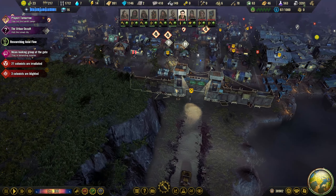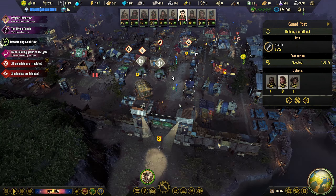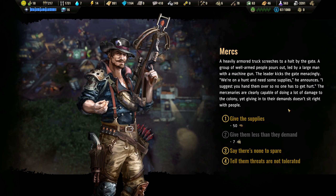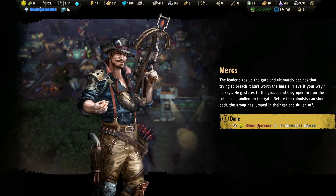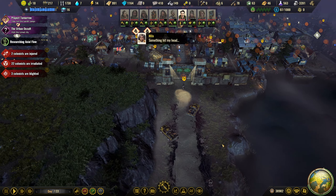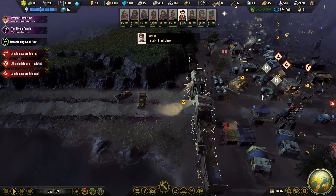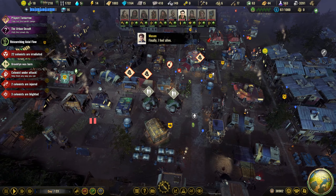A mean looking group at the gate - they're on their way. Let's get our guys in here. This one sounds a little bit scarier so let's get two more in that tower just in case. Tell them threats are not tolerated obviously. Minor decrease in happiness. Are they driving off? There's no way they're actually going. Are they going to come back? Oh well, see you later. Wouldn't mess with me.